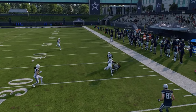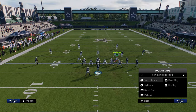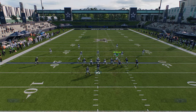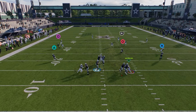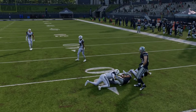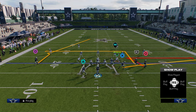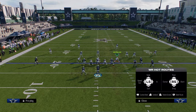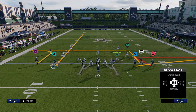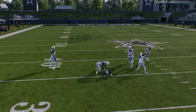The defense played it pretty decently there, but one of the things you can do out of Dig Return is that same idea of using the backside post — you get that clear-out, and then the whip gets into that nice spot on the field. Another thing you can do in bunch is mix in bunch wide. Another really good setup out of Dig Return is the seam streak to the running back, which is really good out of this formation.